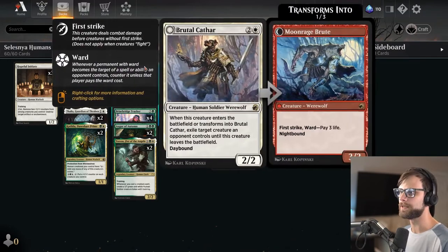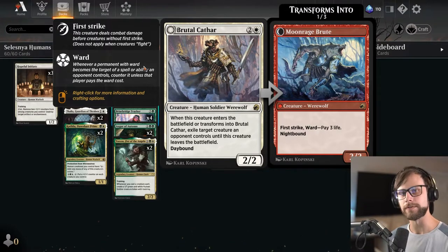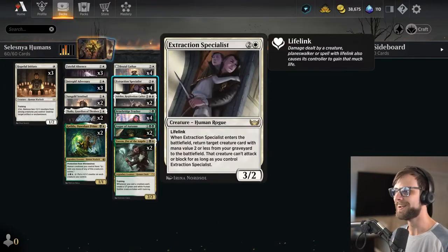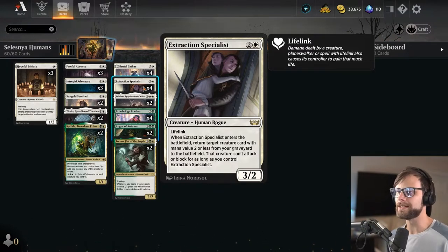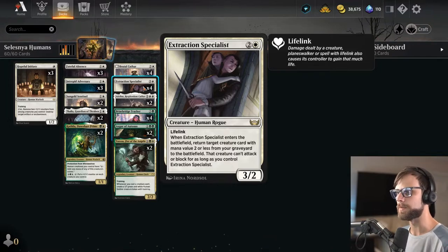The huge three-drop slot: starting at the top we've got Brutal Cathar. It's creature removal, so it impacts the board in a meaningful way — it removes something from the opponent's end. Just a really phenomenal play here. Extraction Specialist is in here because we do have an overabundance of two-drops as well. I've had some good luck with it in playtesting. I don't love it, but it's not bad — it's a nice little immediate two-for-one, and if your opponent is playing point-and-shoot removal, it does obviously have some benefits.